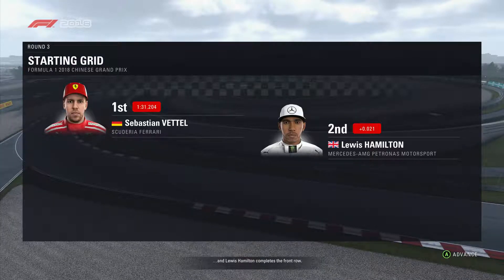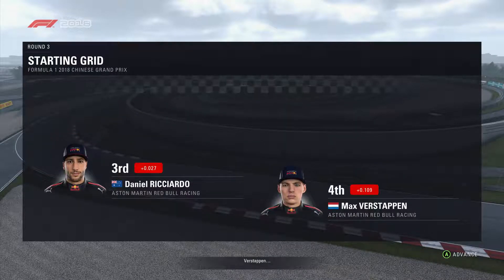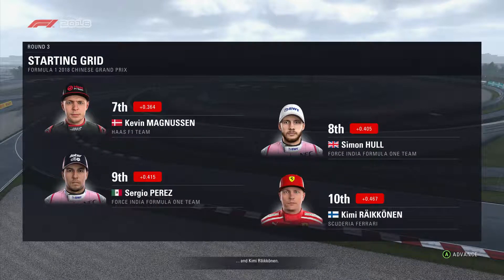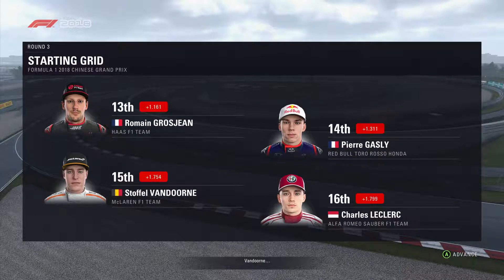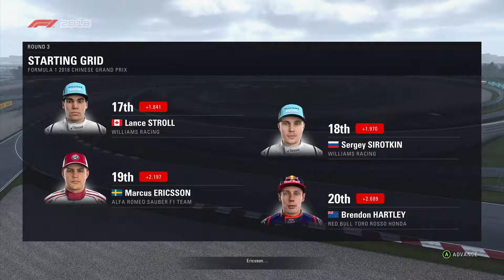Lewis Hamilton completes the front row. Looking down the rest of the grid: Ricciardo, Verstappen, Nico Hülkenberg, and Bottas; Magnussen, Perez, and Kimi Räikkönen; Sainz, Alonso, Romain Grosjean, and Gasly; Van Dorn, Leclerc, Lance Stroll, Sergei Sirotkin, Ericsson, and Brendan Hartley rounds off the grid. Top 10 separated by only half a second — impressive stuff.